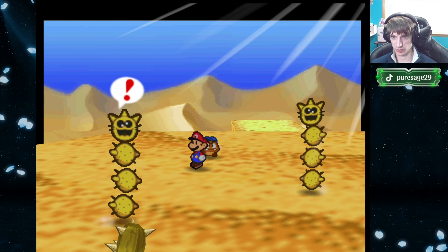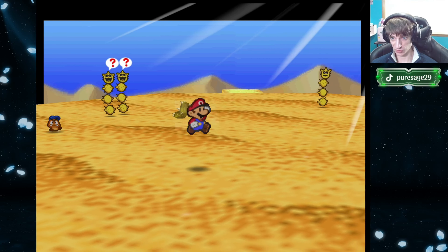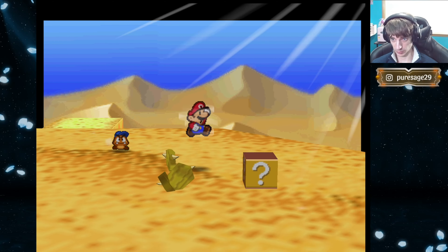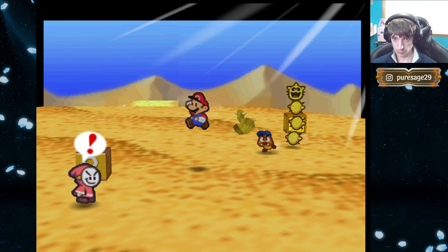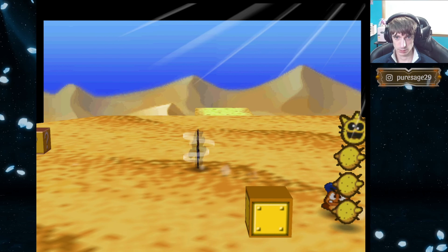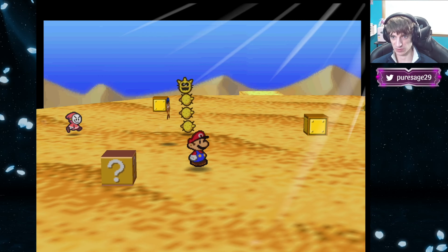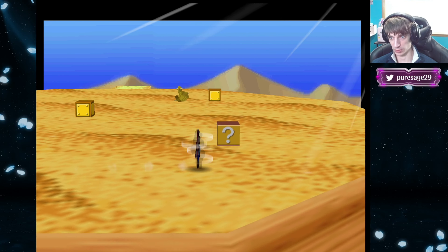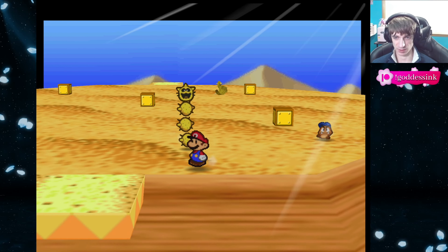Alright, off to chapter three now. I know there's a lot of stuff we can access with the Super Hammer, including side quests, shortcuts, all that good stuff — but I kind of want to get the Super Boots before we do all that, just so we can get star panels along the way and kind of speed things up a little bit.